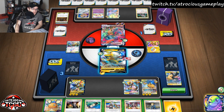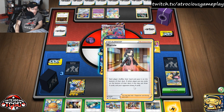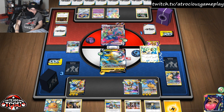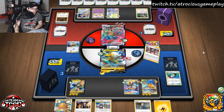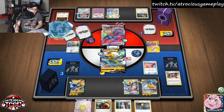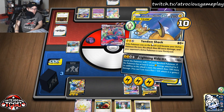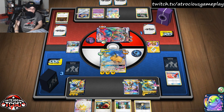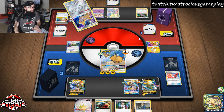Here's a Boss's Orders and an Electro Power. I don't think there's anything I really want to chase. Marnie might not be the worst idea. Let's use the Electro Power because we want to do more damage — this deck may play Mallow & Lana. Let's go ahead and Marnie. Wait, I have Reset Stamp! Reset Stamp down to one. Then we'll retreat and use Tandem Shock — boom, he's paralyzed with 190 on him. With two cards in hand, it's going to be a Switch into Jirachi. That's better than a Mallow & Lana.